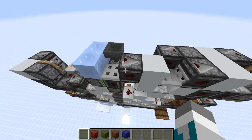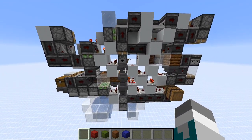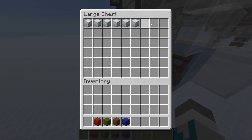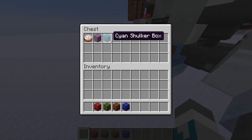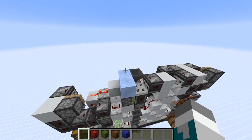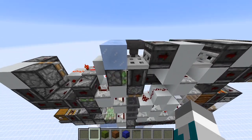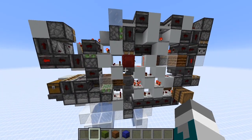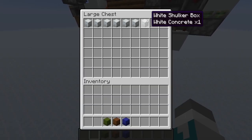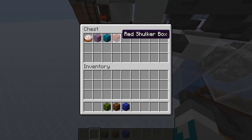So this is the empty shulker box. As you can see, we dealt with the empty shulker box, and we didn't get any extra shulker boxes — we just got the empty box in the non-stackable stream. Now let's try the single item. So we got our one white concrete here as well as the empty input shulker box.